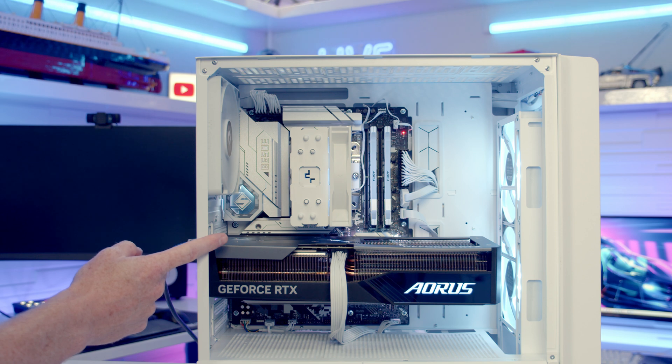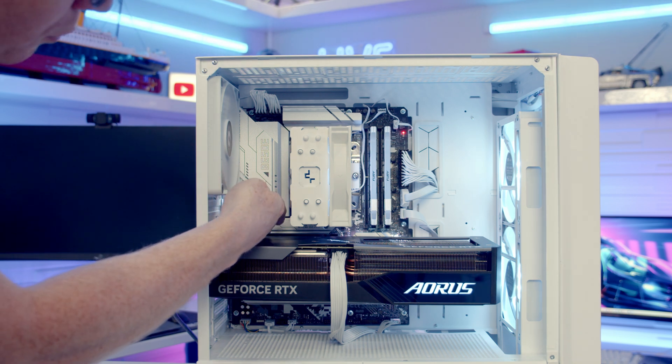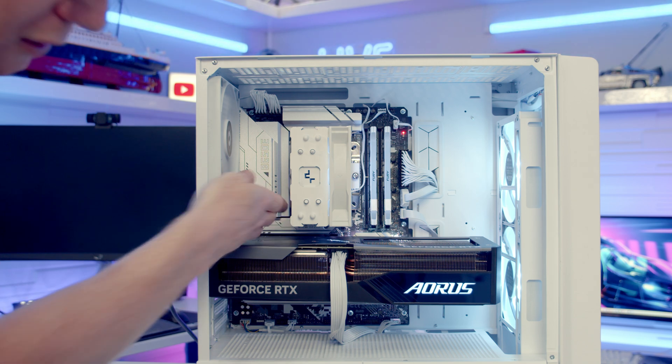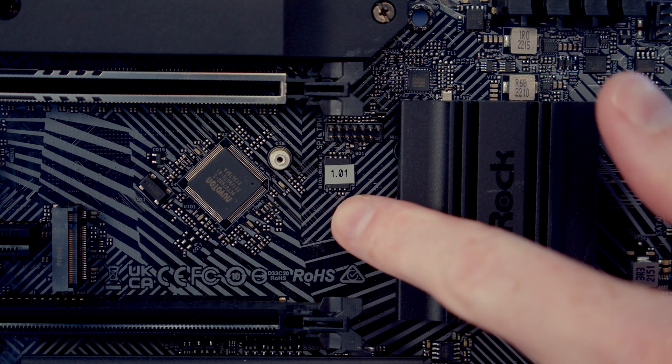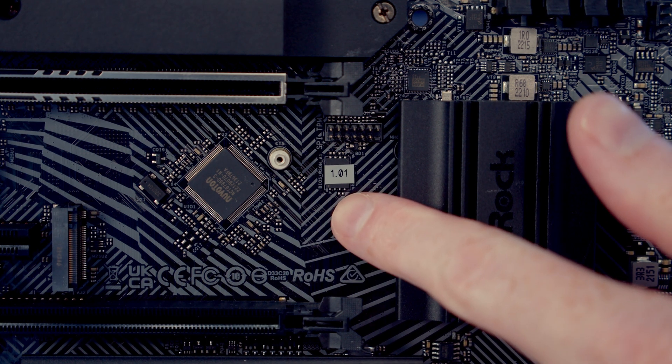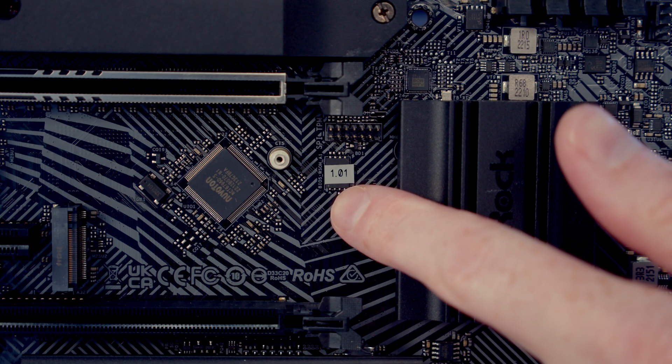ASRock are quite good — they do put a little sticker on the motherboard telling you the version of the BIOS. Our sticker for this motherboard is just up behind here; it's not the easiest to get a shot of, but it does say 1.03. They normally put the sticker somewhere a little bit easier to see — here's another ASRock motherboard where you can see the version installed is 1.01.